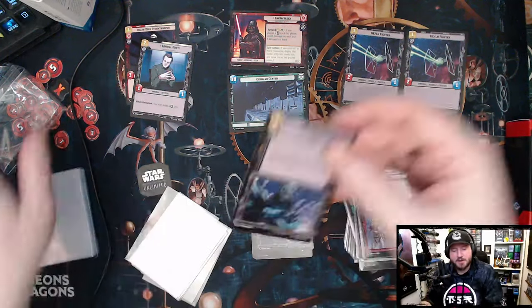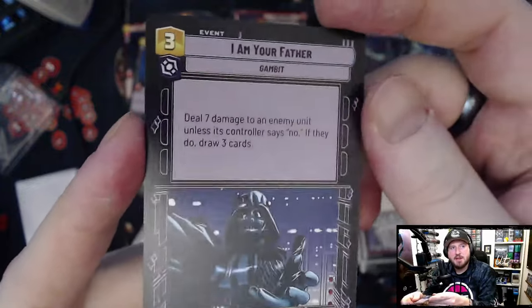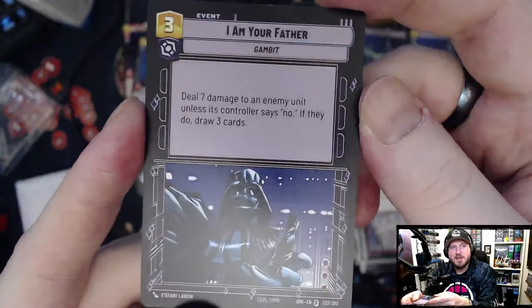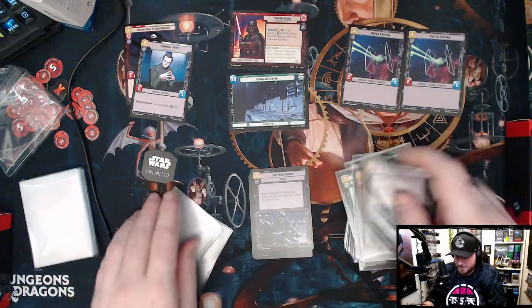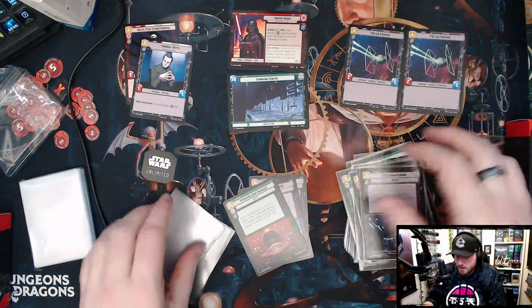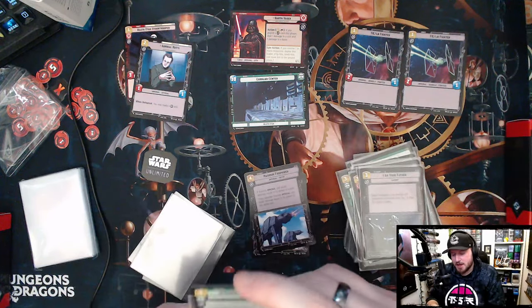Here's a fun card — I Am Your Father. It's a gambit event: deal seven damage to an enemy unit unless its controller says 'no.' If they say no, you get to draw three cards. So either you get seven damage through or you draw three cards, which isn't bad. And they put 'says no' in quotations — like they want you to reenact the whole scene.